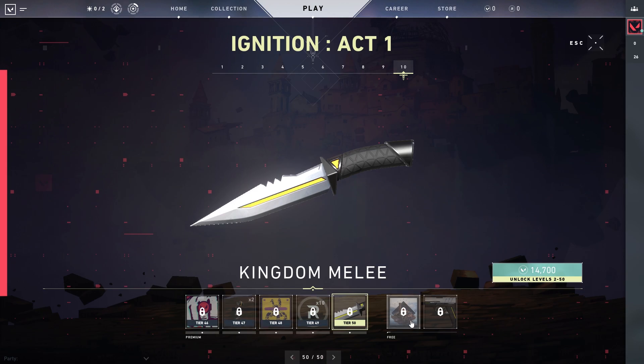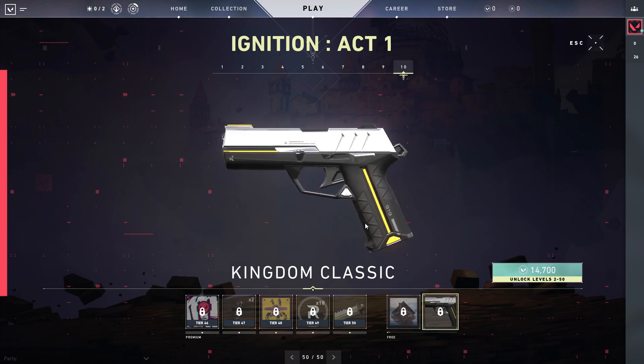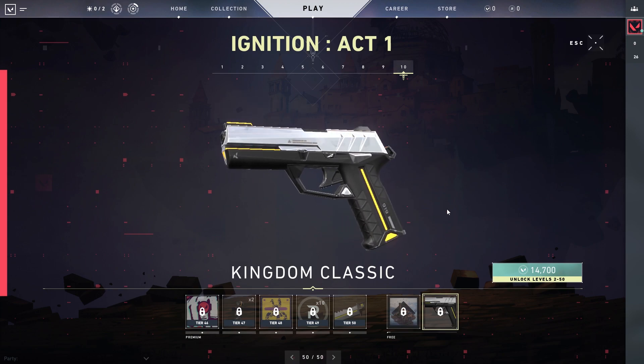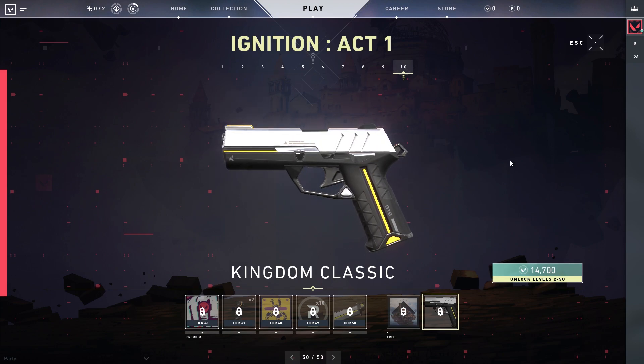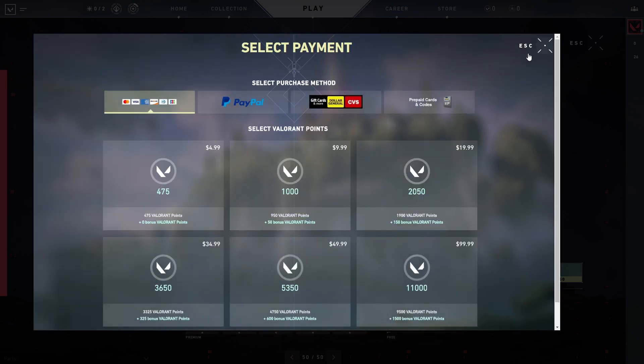With the free pass, you can get MMXX Episode 1 — again, don't know what that means — and you can also get the Kingdom Classic Pistol skin. If you want to unlock the whole battle pass, it's going to cost you 15,700 Valorant points total — it says 14,700 here, but you do have to buy the battle pass for 1,000 Valorant points. Radiantite points are separate — we're looking at Valorant points here.